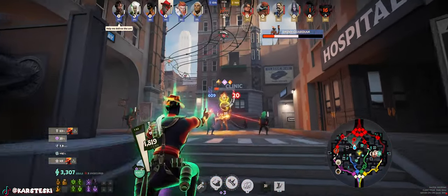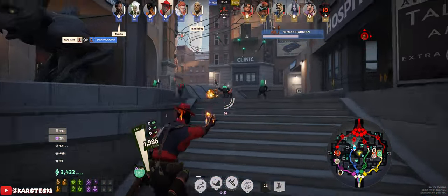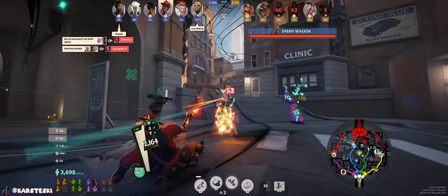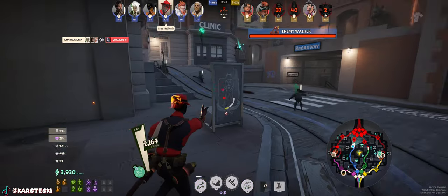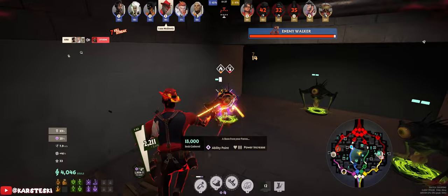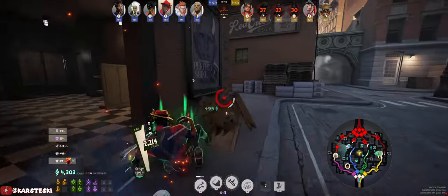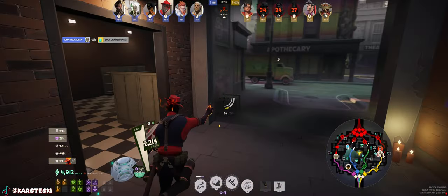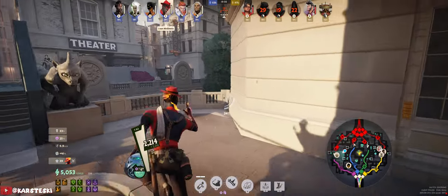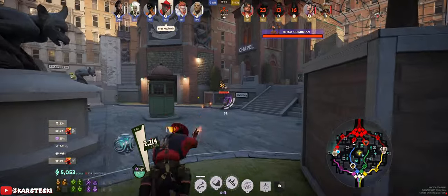Even though my team is doing the soul urn, I can't prioritize that — we need to get the guardian for that extra flex slot. It's actually bad that we don't have it yet. Our next goal is to go to purple for our last guardian before the flex slot. This is a MOBA at the end of the day — you don't want to just constantly fight without reason. Even while roaming I'm farming, hitting all the boxes.